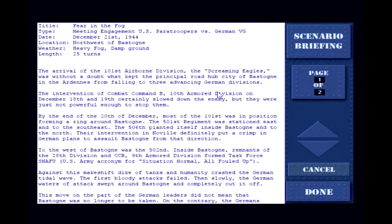Reading the briefing: the arrival of the 101st Airborne Division, the Screaming Eagles, was without doubt what kept the critical road hub of Bastogne in the Ardennes from falling to three advancing German divisions. The intervention of Combat Command B, 10th Armored Division, on December 18th and 19th slowed the enemy, but they weren't powerful enough to stop them. By December 20th, most of the 101st was in position forming a ring around Bastogne. Inside Bastogne, remnants of the 28th Division and CCR 9th Armored Division formed Task Force SNAFU — US Army acronym for 'Situation Normal, All Fouled Up.'